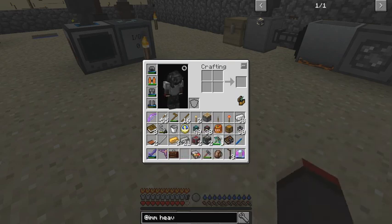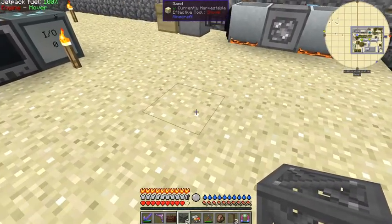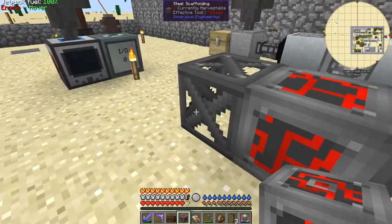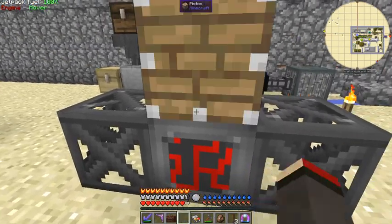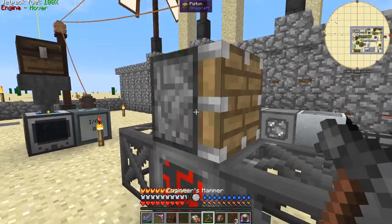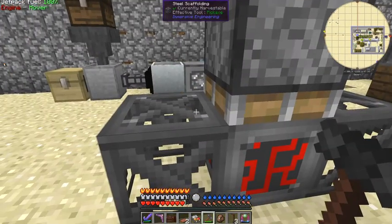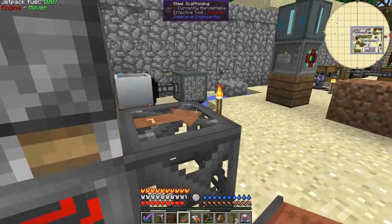The recipe for this is fairly straightforward. We need two blocks of scaffolding - one there and one there. In the middle goes the redstone engineering block. Then we need a piston facing down - I'll put it just anywhere and then take the engineer's hammer and right click it till it faces down. Then we need two conveyor belts and they both need to face in the same direction.